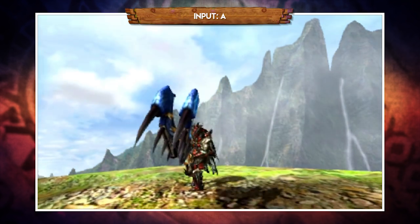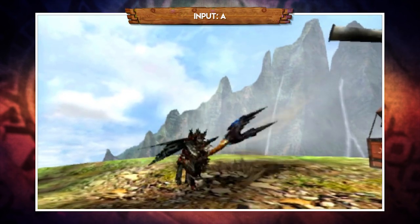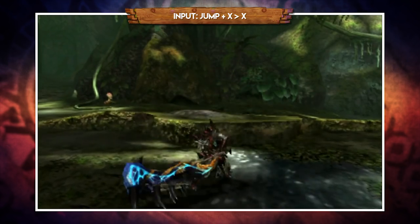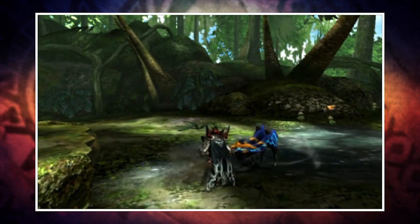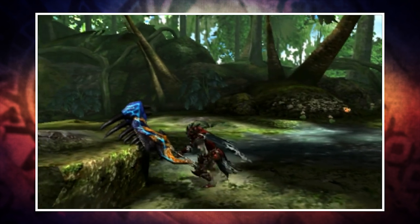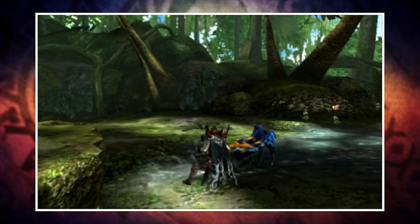A is also now simply the wide slash and doesn't have any follow-up, and again definitely no strong charge. And this also applies to jump attacks — after a jump attack, you now perform a slap as opposed to the level 2 super swipe. Aside from that, everything else is the same. And while the addition of strong charge and super swipe was nice in 4 Ultimate, the old school Great Sword is still a brilliant weapon, so do not let this put you off.